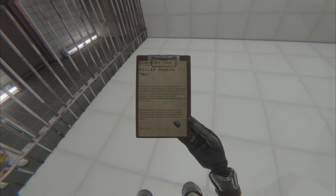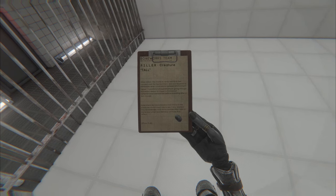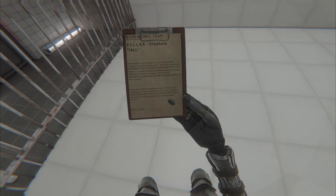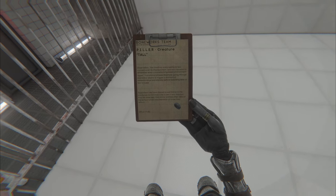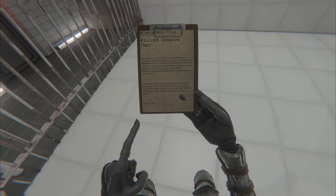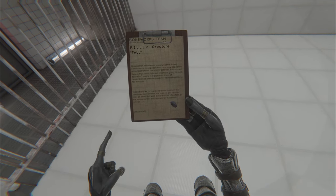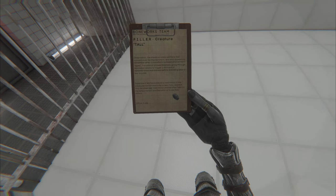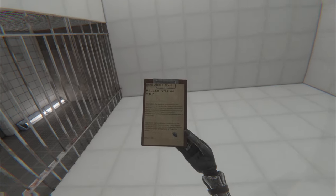Observation: The creature rarely seems to feel concerned over its imprisonment and only appears to remember when transitioning between environment types. For example, going through doorways seems to trigger a moment of remembrance and distress before subsiding after a few minutes. Experiment: We've placed a void mirror in the creature's containment site to see if any reaction may be observed. Void mirror entities often take on the temperament and behavior of those they reflect. Officer P-40-L.